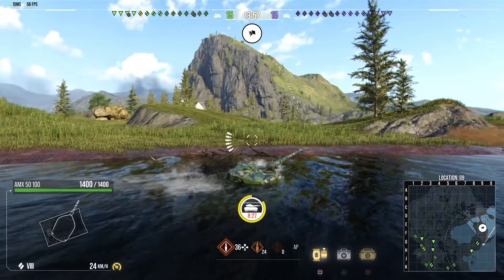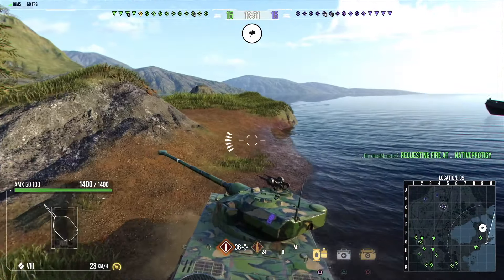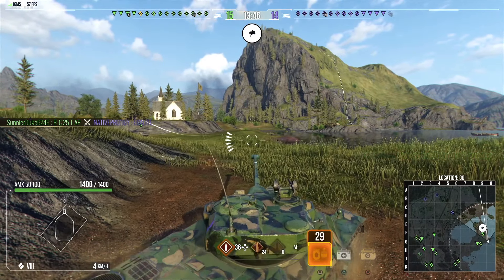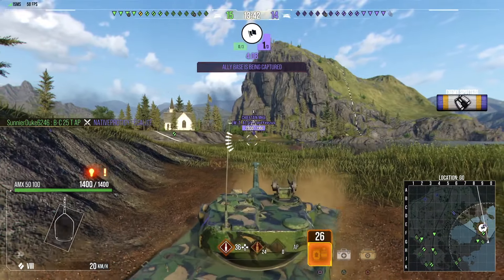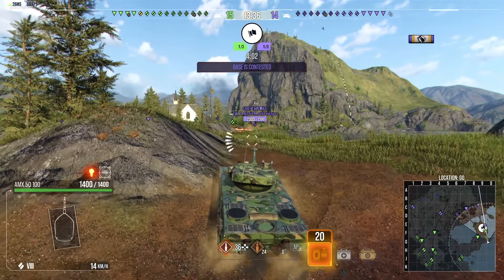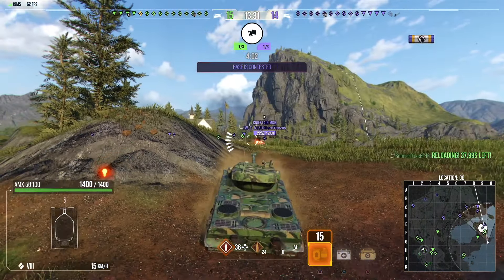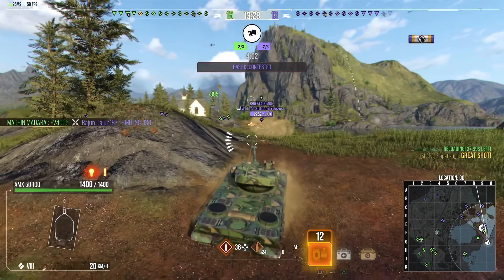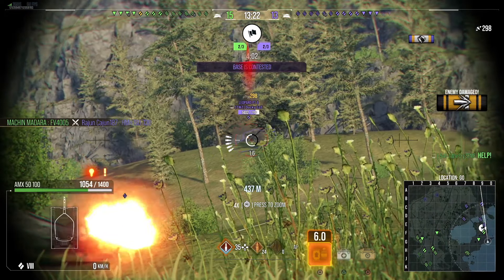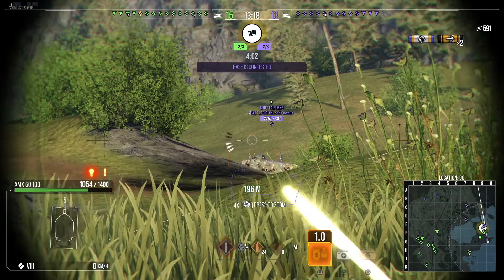I put armor angling on this tank, and I believe it gets advanced armor to reduce incoming damage. My thinking is: I'll take a hit, sure, but with armor angling and advanced armor reducing the damage that comes in, I'll take that one hit and then put as many shots as I possibly can without taking a second hit. Hopefully it does more damage than what I receive, because I have such a big clip, each shell doing 300 damage per shot.